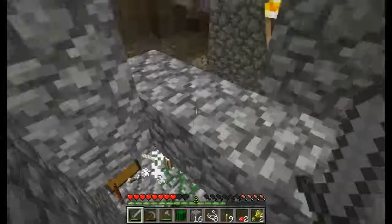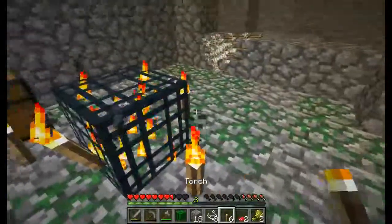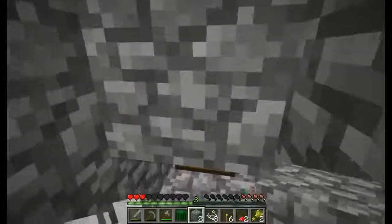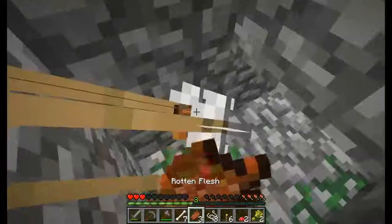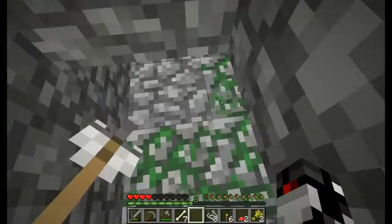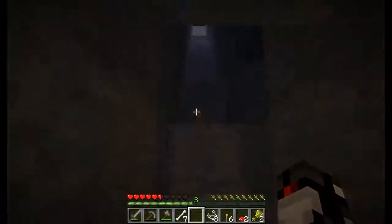We can also use rotten flesh as food. Just to make sure no more spawns, let's light that up pretty fast and block this off so no more mobs can spawn in here. And I'm almost dead. Holy crap. Regen, regen — come on. Whew, that was a close one. I wish I had to head back to the surface, but I got it lit off, no more should spawn.